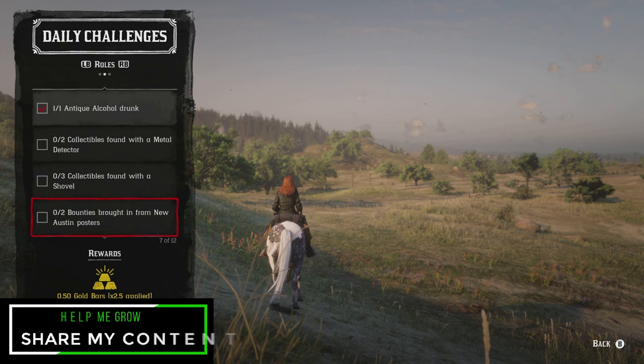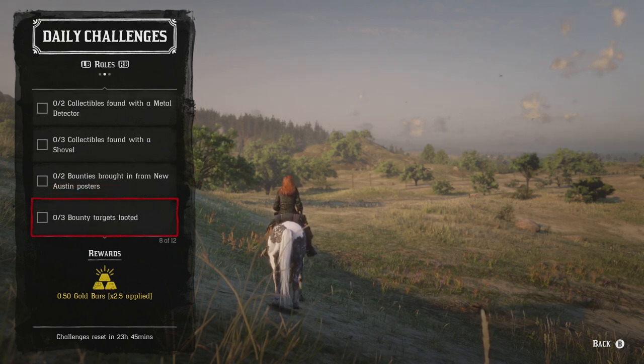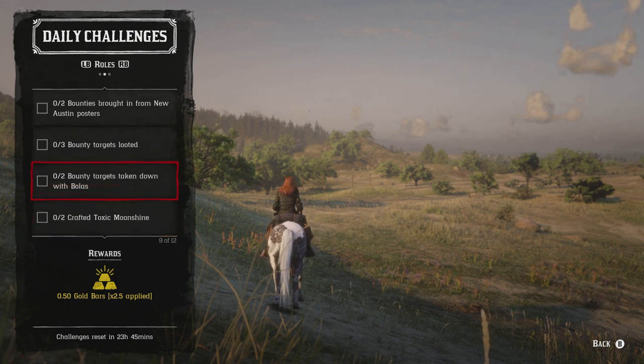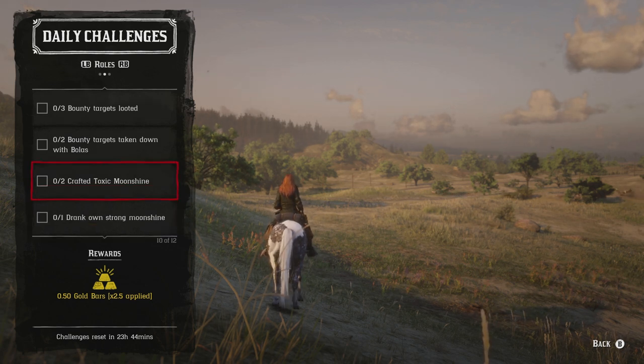For the Bounty Hunter role: two bounties from New Austin posters can be picked up at Armadillo, Tumbleweed, or Benedict Point. For the three bounty targets looted challenge, just loot them before dropping them off — at a bounty wagon or sheriff's station. For two bounty targets brought down with bullets: take down two from New Austin with bullets, hogtie them, and loot them — all three bounty challenges can be done together. The bounty hunting role also pays out additionally in gold, which is a nice bonus.